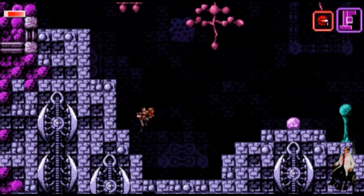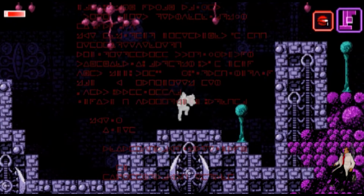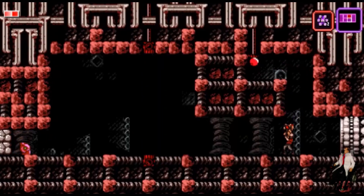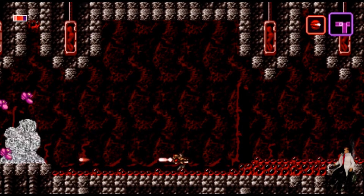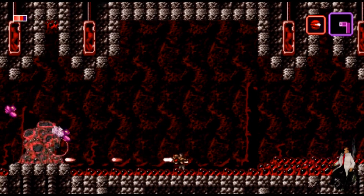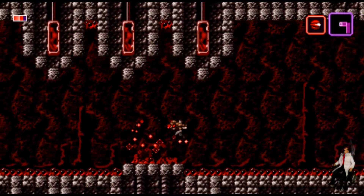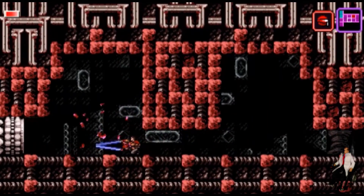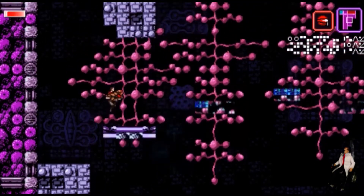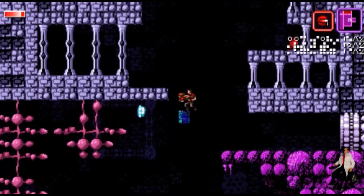One thing I'll say about Axiom Verge is, while I did enjoy my time with the game, it felt more like a by-the-numbers Metroid homage. If you're looking for something that fills that Metroid archetype without straying too far, you can't go wrong with Axiom Verge. It doesn't break the mold and do its own thing as much as Hollow Knight and SteamWorld, but you could say it's more of a pure Metroid experience than those other two games, as well as offering a steeper challenge. Axiom Verge is good and has plenty of cool unique weapons and abilities like a drill and a disruptor, which can turn enemies into platforms or just confuse their AI.